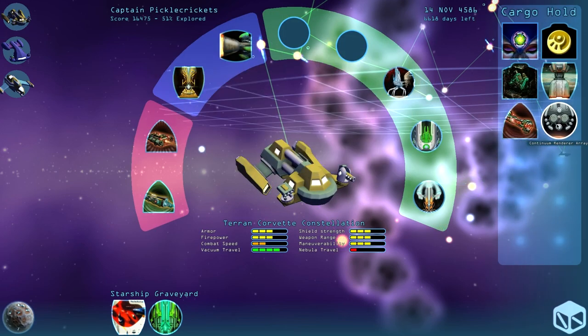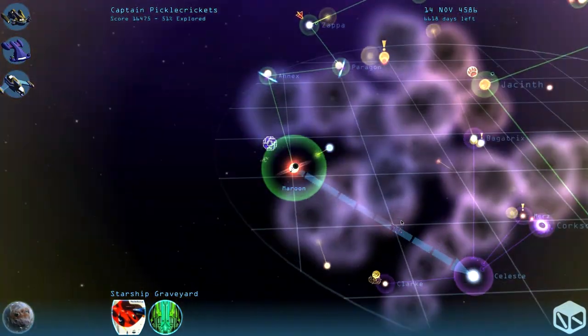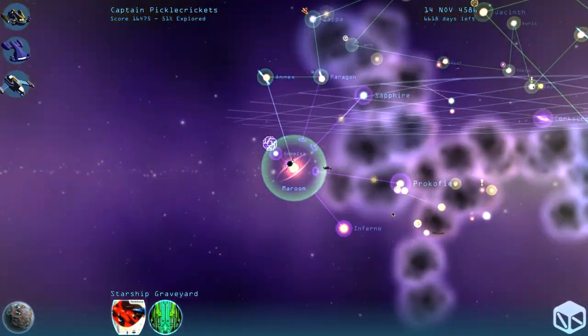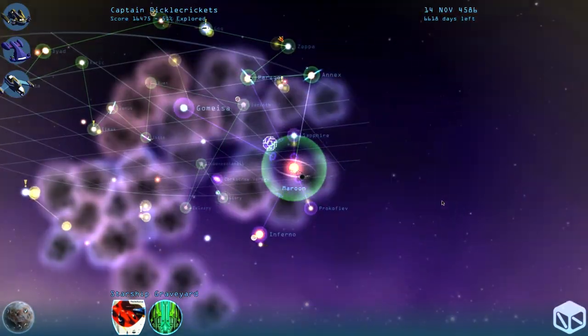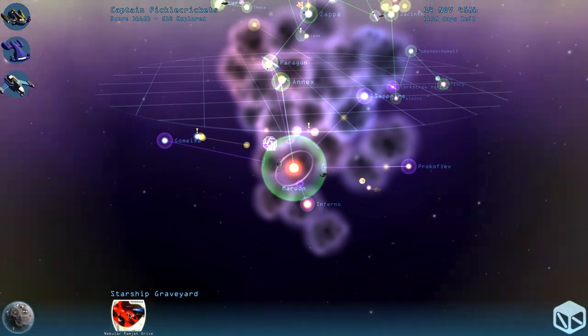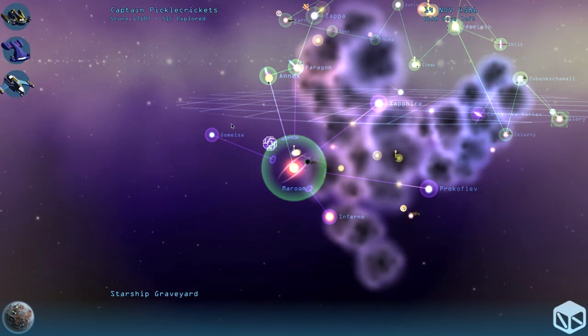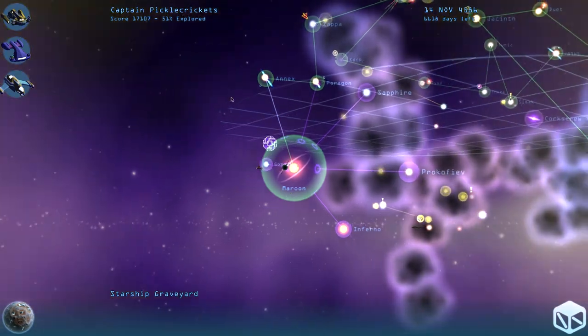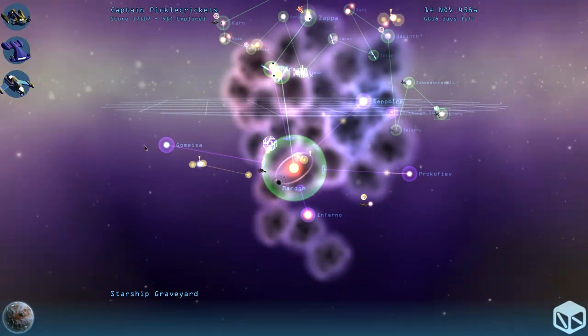From the graveyard we got a continuum renderer array scanner — we throw it on our ship and now there's a gold ring expanding from our ship. It allows us to see what's in zones next to us. If there's an exclamation point over a location it means there's combat there, and a little glowing thing means there's a ship moving between locations. We also got an Electron Matrix Shield and a Nebula Ramjet Drive — that's the one that allows us to travel through nebulas quickly. The universe's planet names are always the same each playthrough, but the events at each location are randomized and changed around.